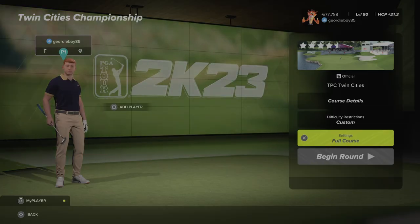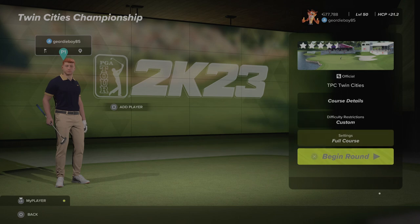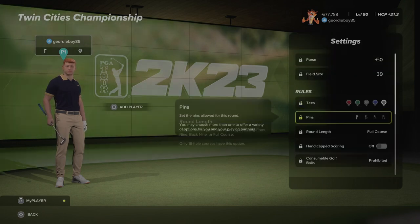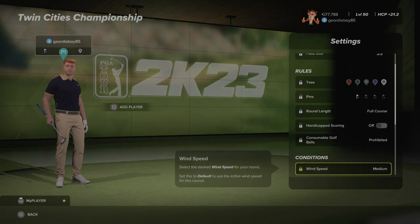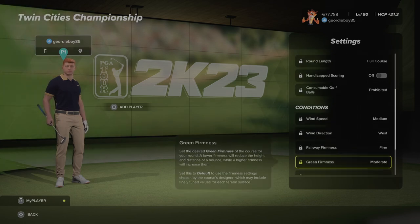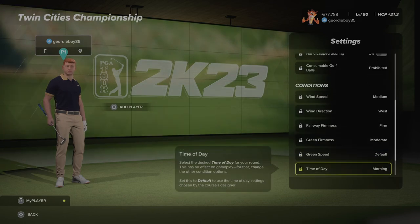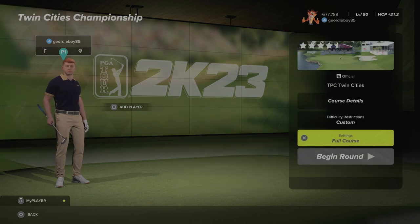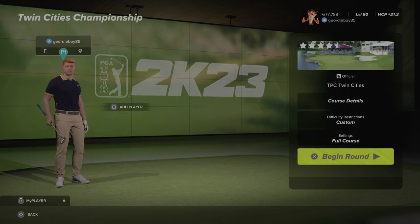Hi there and welcome back to the channel. We're playing PGA TOUR 2K23 on the TGC TOURS True Sim Society at Twin Cities Championships and the course is TPC Twin Cities. Let's have a look at the settings for round number one. Black tees, pin number one, medium winds coming from the west, fairways are firm, firmness of the greens are moderate and at default speeds, time of day is morning with a bit of light cloud and some crowds on the course.